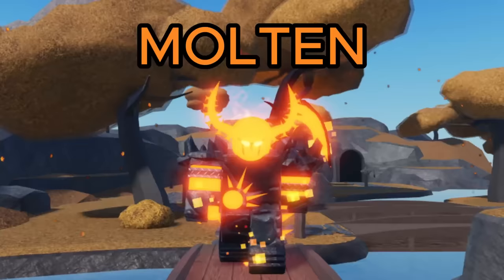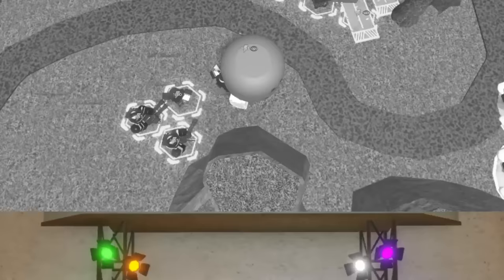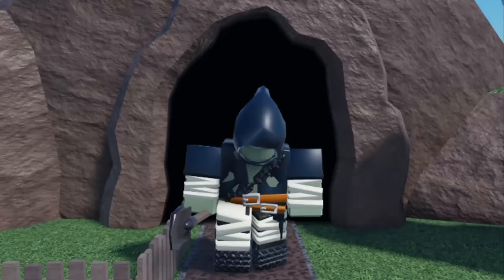In Tower Defense Simulator, there are 7 different game modes: Normal Mode, Multi Mode, Fallen Mode, Badlands 2, Pizza Party, Polluted Wastelands 2, and Hardcore Mode. For a new player, it may be difficult to beat these modes, especially the more difficult ones. You may not have all the towers available, so it might be difficult to find a good strategy. In this video, I'm going to be showing the best and easiest ways to triumph these game modes, hopefully making your life a little easier.